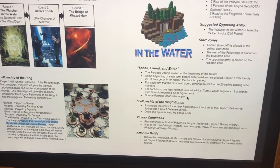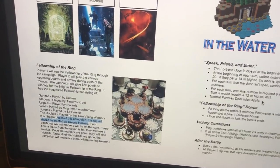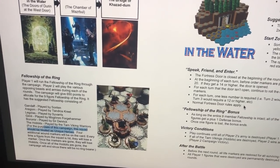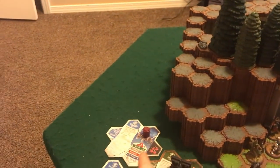For us today, the Fellowship consists of Sondlan as Gandalf, Aragorn who is Tandros, Legolas who is Savaris, Gimli who is Morgrem, Boromir who is Denric, and the Hobbits are represented by the four Tarn Vikings.